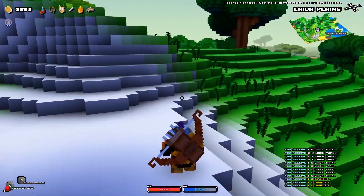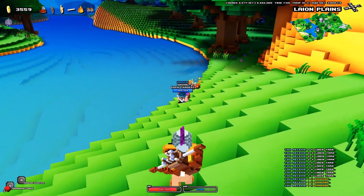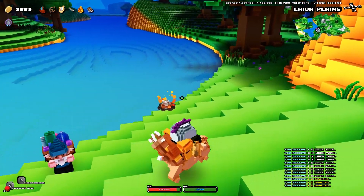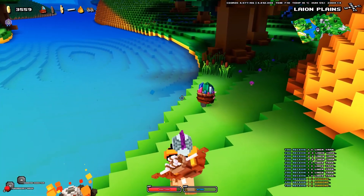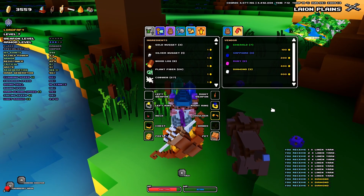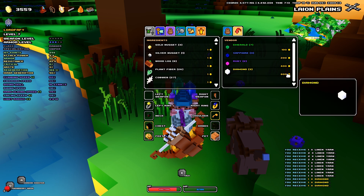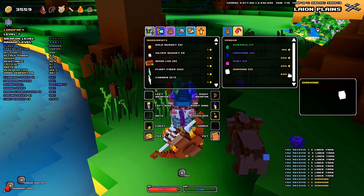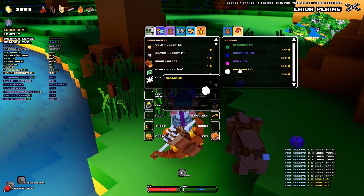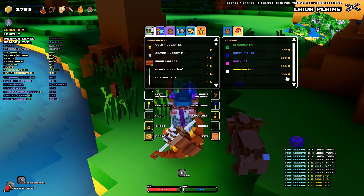Let me also show you the other way of finding diamonds, which could be the more expensive method. The other way is by locating a gnome trader. They usually lurk around cities, so just teleport near a city and explore the surroundings until you stumble upon one. They're mainly gonna trade gems, so you can also buy rubies, sapphires, emeralds, whatever you may need. In my case I'm gonna have to buy a diamond — that's gonna be 800 gold. I just saved 2,400 gold by simply mining a diamond vein. I find buying them pretty expensive, honestly.